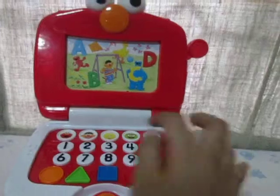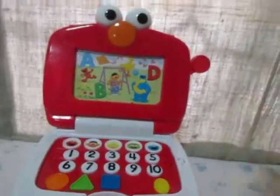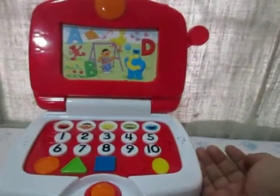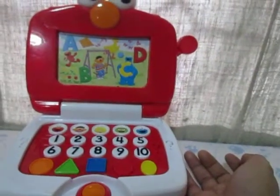One. Elmo sees one ball. Two. Elmo sees two red flowers. Three. Four. Elmo sees four butterflies. Five. Elmo sees five yellow flowers.